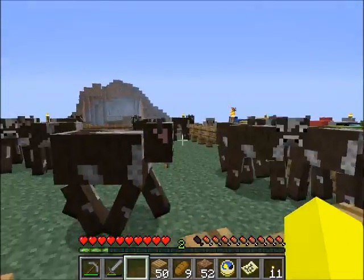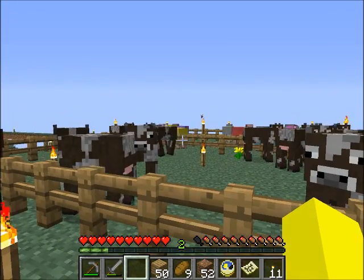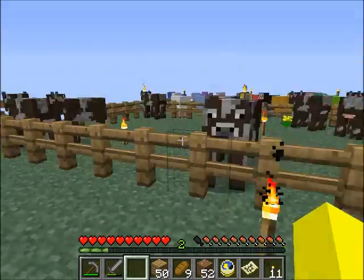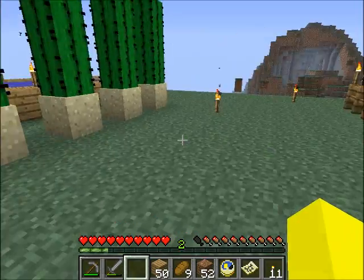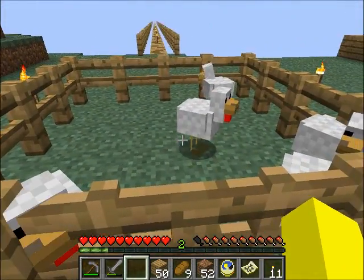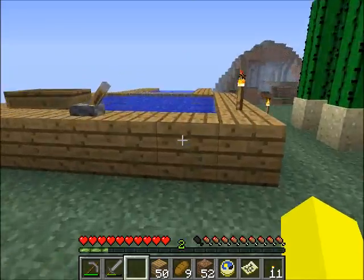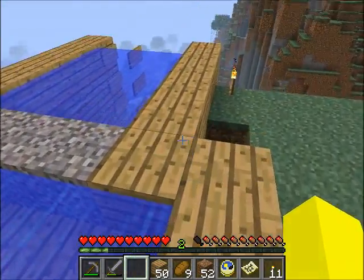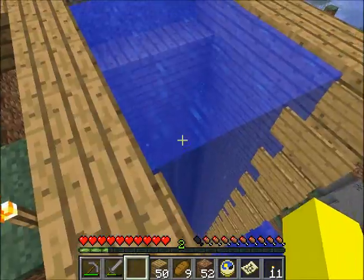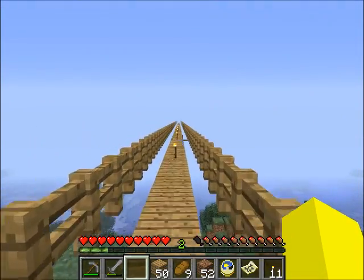The next step with the cows is I need to separate them, or create a separate part for them to go into, so that I can herd some of them in there and then kill them off for their leather and meat. And I've got the chickens here whose eggs I periodically harvest and lob in. This was that contraption where it took ages to fill the entire thing with water so that I could take a boat up and down — which took an awful long time but was well worth it.